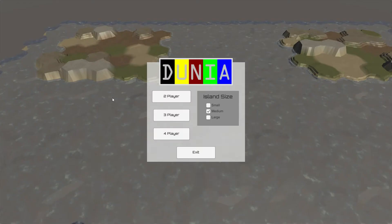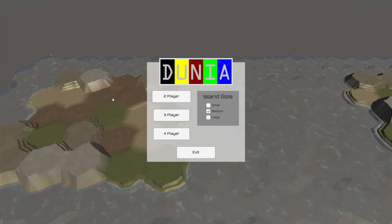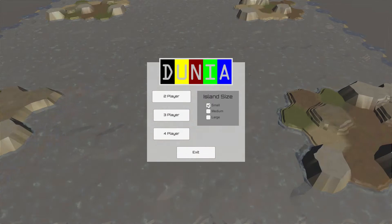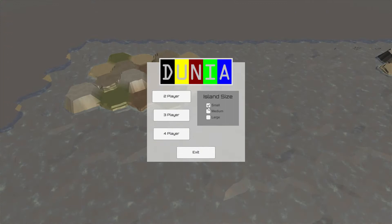For my final project, I decided to develop a computer game version of a board game concept that my brother and I created several years ago called Dunia. Dunia is a competitive, turn-based, 2-4 player game played over 9 rounds. Each round consists of several phases, which I'll go over in a bit. The winner of Dunia is whoever has the most world points at the end of the 9 rounds.